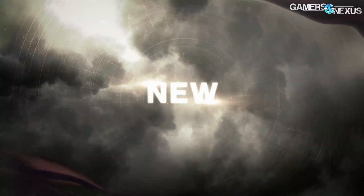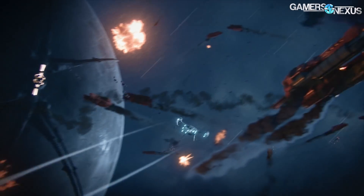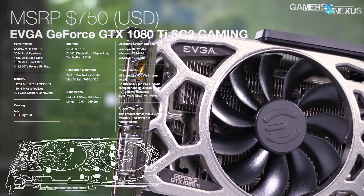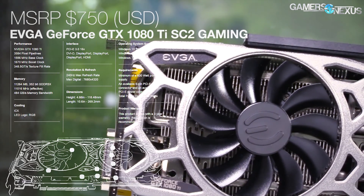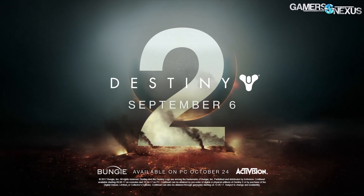Before getting to that, this coverage is brought to you by the EVGA 1080 Ti SC2 and NVIDIA Destiny 2 Bundle, running up through September 4th. The 1080 Ti SC2 comes with asynchronous fan control for its dual fans and nine thermal sensors, and includes Destiny 2. Learn more at the link in the description below.